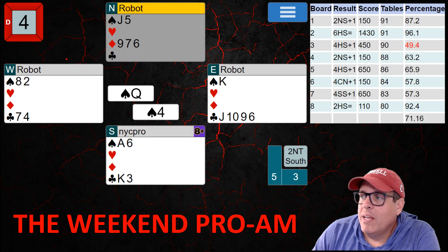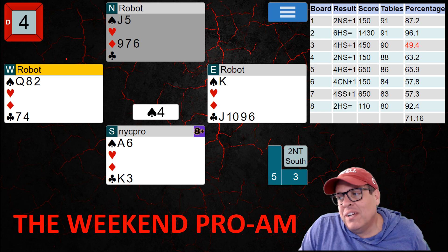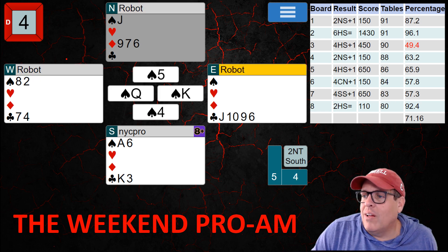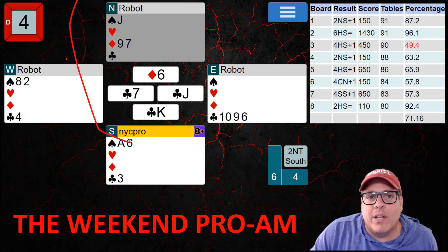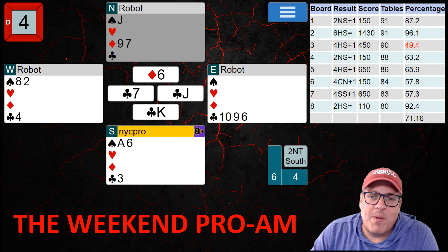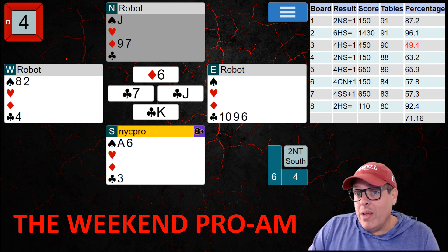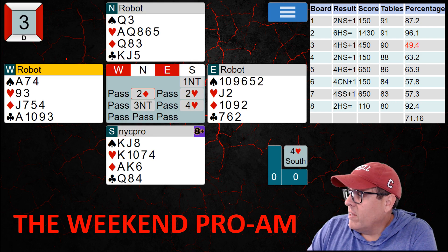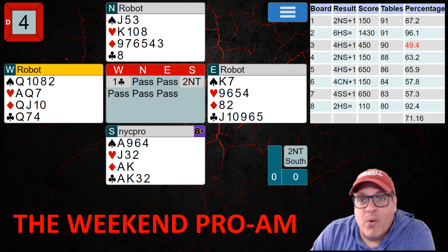When I play a low spade, it goes queen, king — the honors crash. Second-hand-low by the robot was a mistake. Now they have to lead a club, we win our king, and get to enter dummy. Now I play a low spade to the jack, and then the 9-7 of diamonds become winners — the honors crashing together created an extra trick for us. That's all she wrote. Another good score of 63.2%. Anything around 50 or more and you should be very happy — it means you're with the field for the most part.